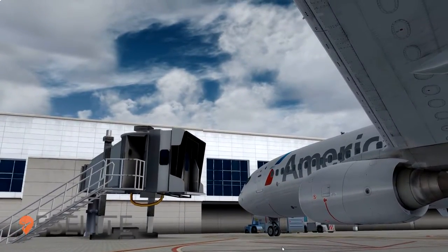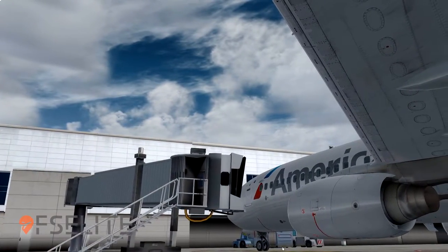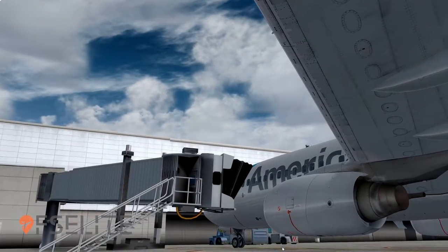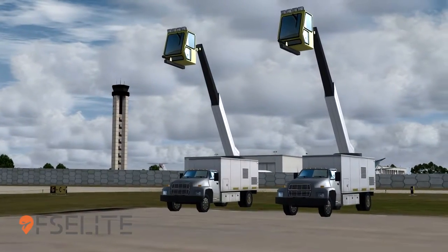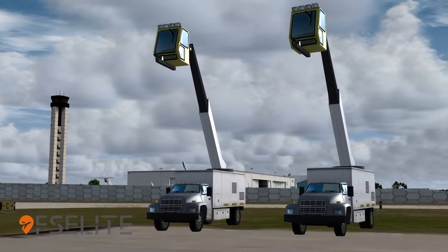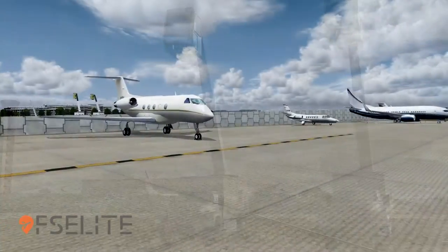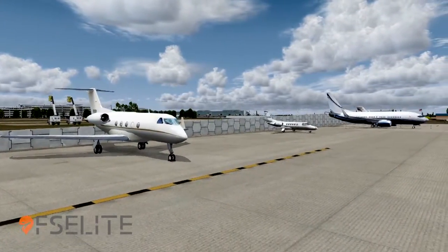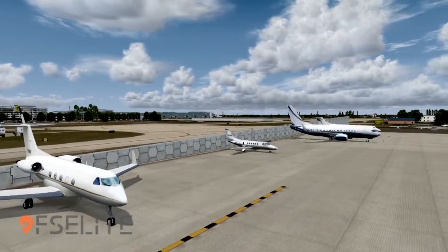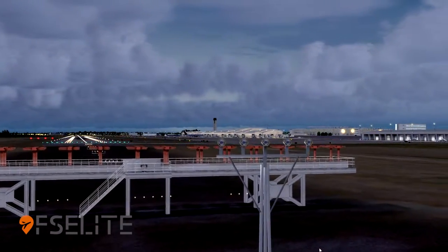The airport also has animated jetways, as it should, and they work great for AI and your own aircraft, as you can see here. There are also a lot of static objects around the airport — there are some cherry pickers, and you have airplanes in the background just parked. These already come on naturally; you don't have to do anything to turn them on. When you taxi around the airport, it's a nice touch.